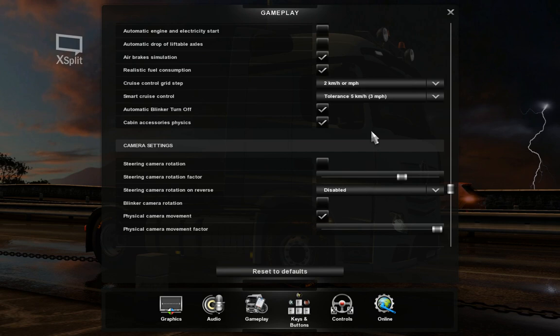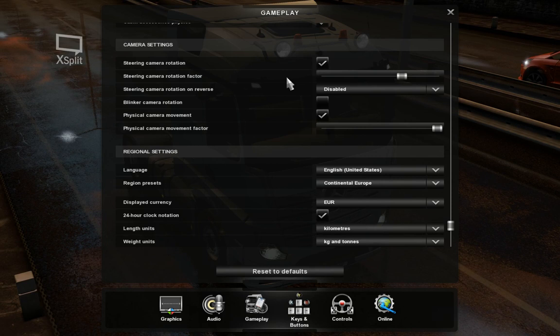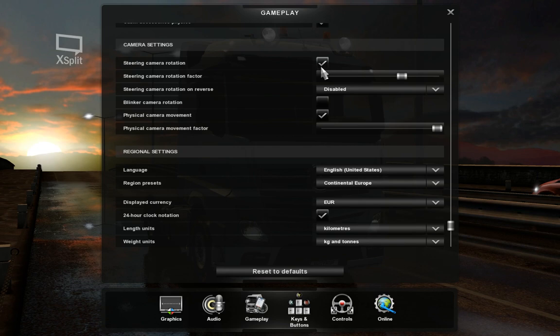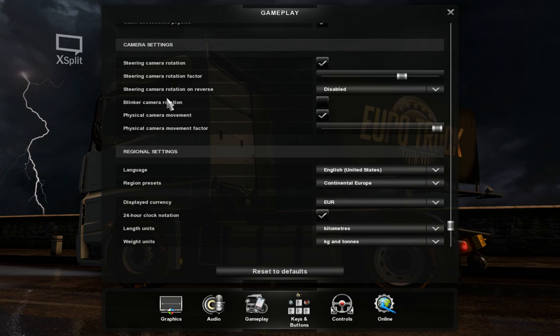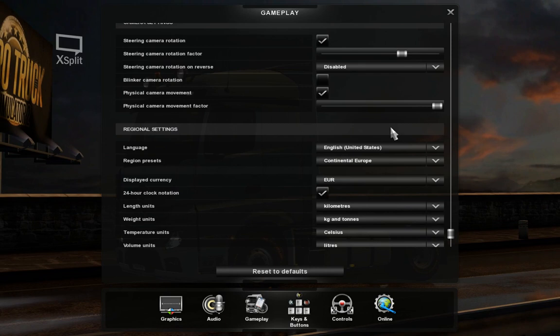Automatic blinker and cabin accessories — of course on. Steering camera rotation — I like to keep that on, though I turn it off when parking because switching between reverse and forward gets disorienting. I have a button to easily toggle it. Steering camera rotation on reverse — that has to be disabled, so when backing up I can see straight forward. Physical camera movement I like to keep on at 100% factor.